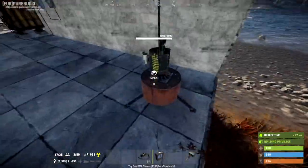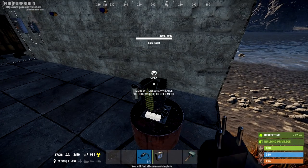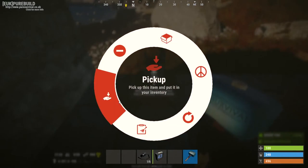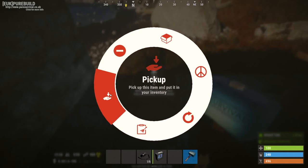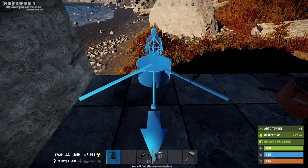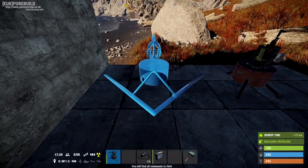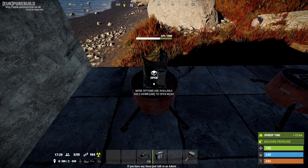To pick the turret up, all you have to do is take the weapon out of it. Make sure you're authorized on it and you'll get a little symbol to pick it up. Just one thing to take into consideration — try not to move a turret too much because every time you pick it up it will do a set amount of damage to it. You can repair them though, so don't panic. Just get your hammer out and some metal fragments and you can fix it.